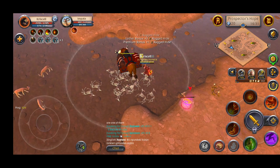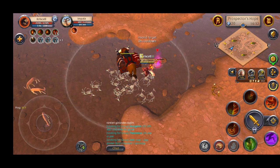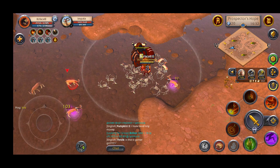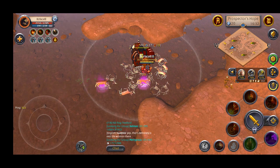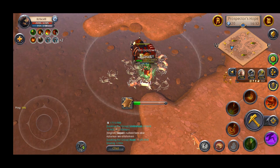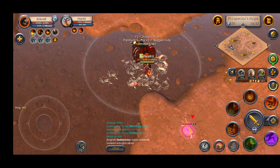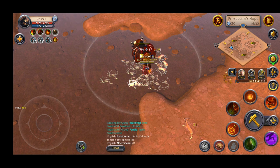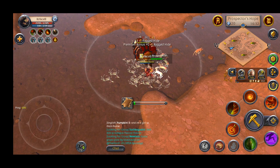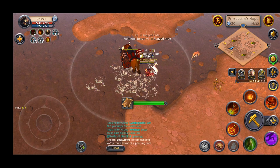Tier 2 mobs are easy to kill, that's why it's very much risk-free. This is a tier 3 blue zone, so very safe — no need to worry about ganking or someone killing you. The only problem I'll mention is that sometimes this area may be crowded, especially if people have watched this video and are trying to replicate what I've been doing.